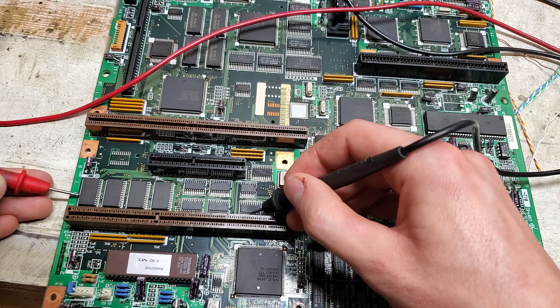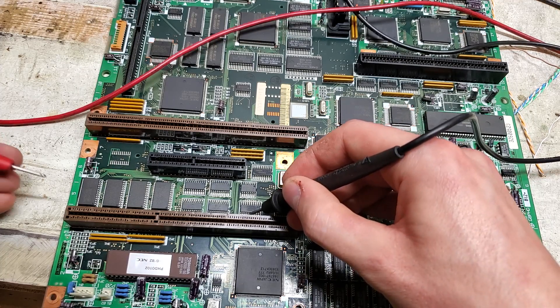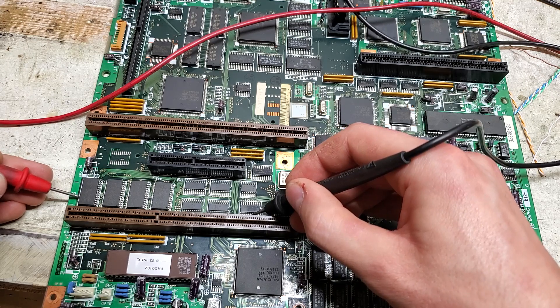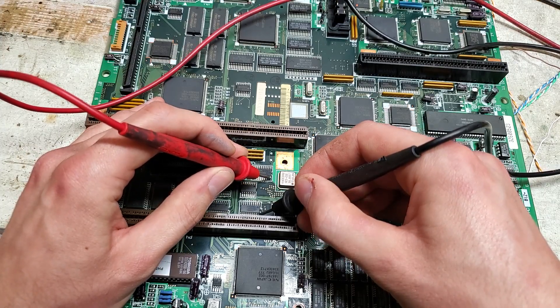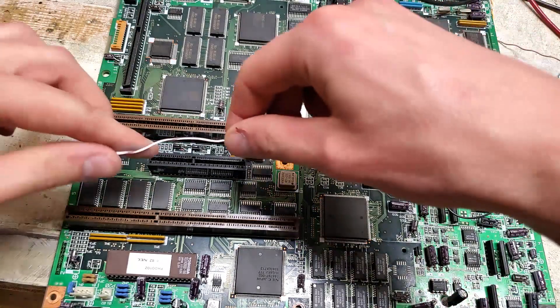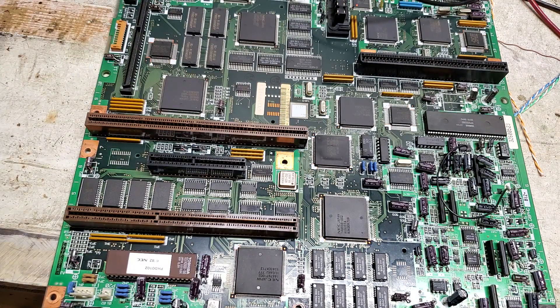My demonstration fell apart — I was poking the wrong one. Let me recount: zero, one, two, three, four — it's hard to see from this far away. That's bit four, that should be five, that should be six, that should be seven, and the last one is common or ground. I'm going to attempt to solder those bits on this DRAM chip — the trace is damaged by a capacitor that leaked. I'll use this wire here.